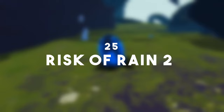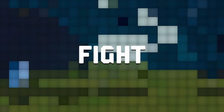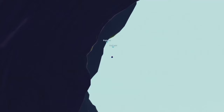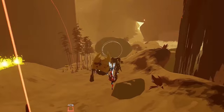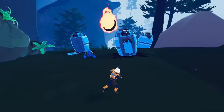Number 25 is Risk of Rain 2, a roguelike shooter which combines the best parts of roguelike games and third-person shooters. Your goal is to progress through different levels, defeating a boss at the end of each to advance further. As more time passes, the game becomes progressively more difficult. You can play through a few different modes and unlock characters with completely different play styles, essentially transforming the experience into different types of games. It's a very lightweight and amazing experience that every PC gamer should have.